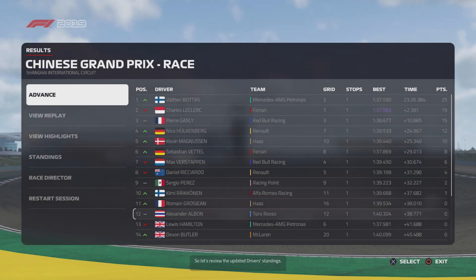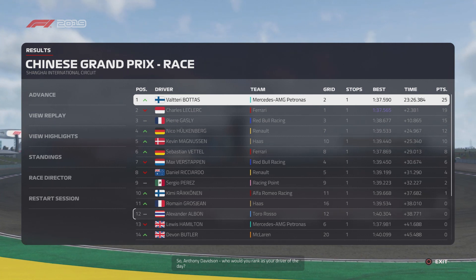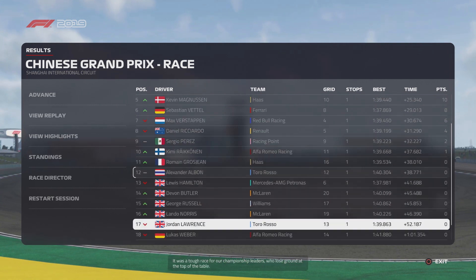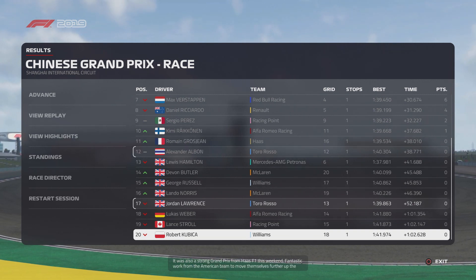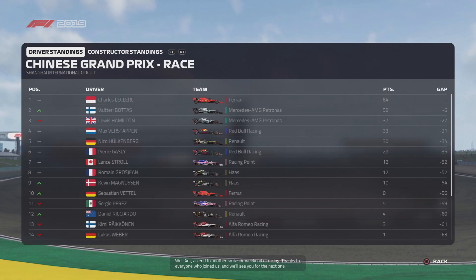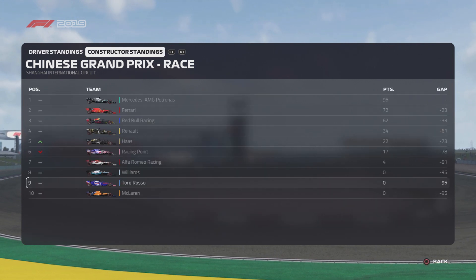So Valtteri Bottas won the grand prix, with Charles Leclerc second and Pierre Gasly third — the alternate top three rather than Hamilton, Vettel, and Verstappen. Lewis Hamilton ended up finishing 13th. We finished 17th. The front wing change during the pit stop absolutely ruined our race — I didn't intend for it to happen. We've now dropped to 17th in the driver standings and completely failed to score a point — we're in the same company as Williams and McLaren for not scoring yet.